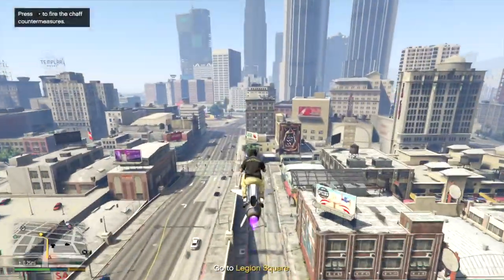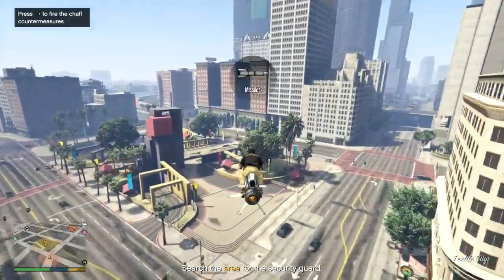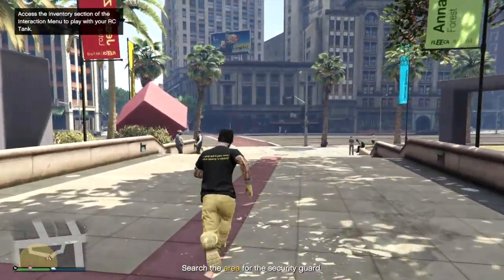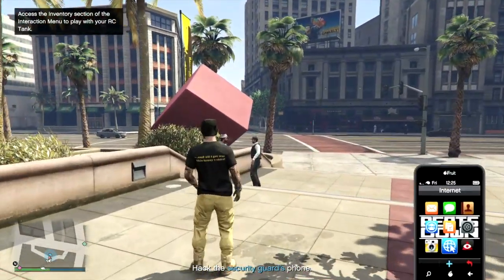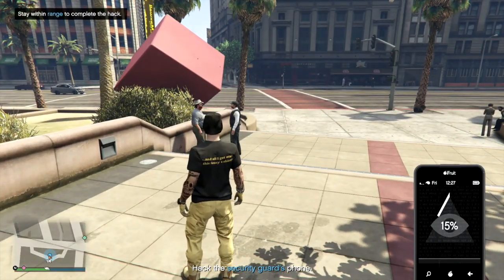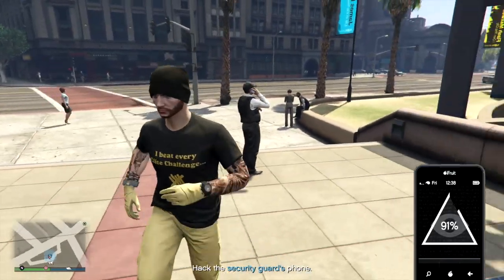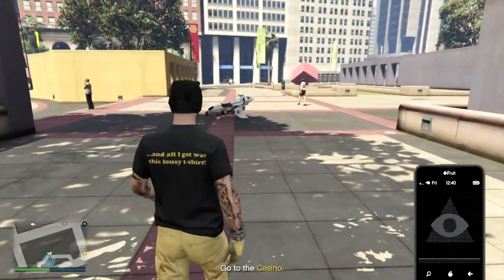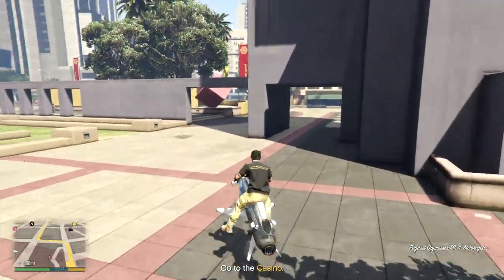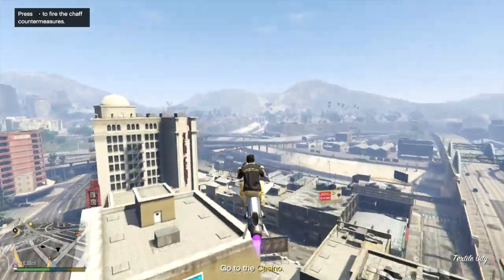My advice would be to use the Oppressor Mark II because you can lock onto your target immediately to find out where they are. Park your Mark II pointing away from your target, because as soon as you get on it, it will lock on, causing them to be alerted and giving you a wanted level.